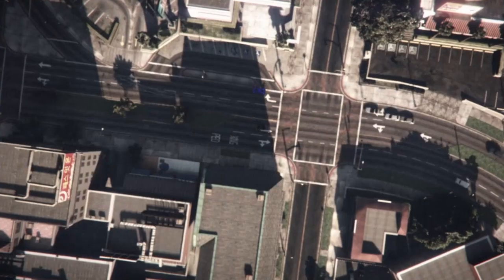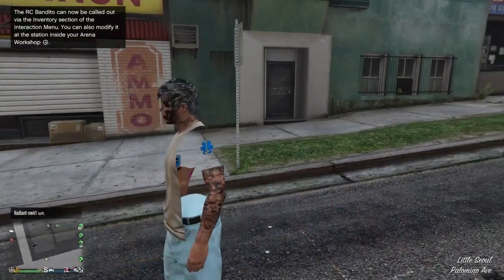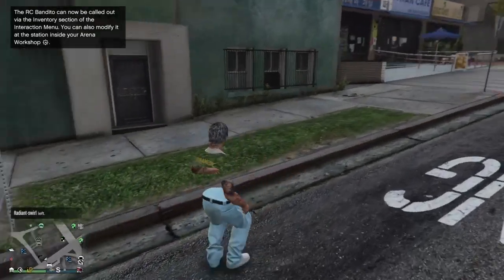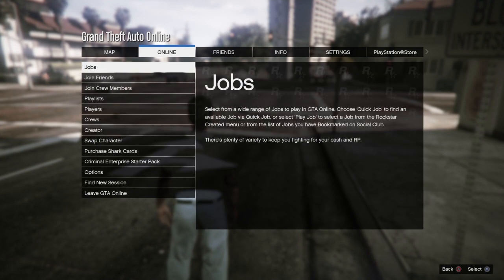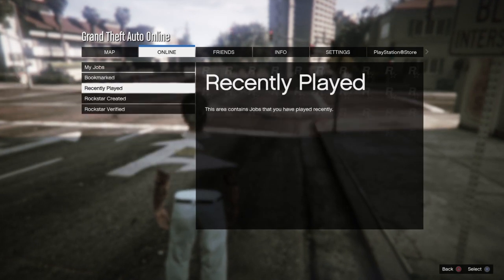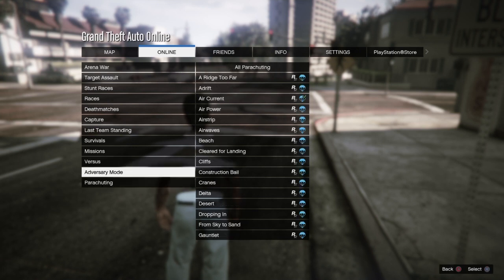Once you load back in, you'll see you have an invisible paramedic outfit, but it's going to look ugly. Don't save this outfit. Go to Online, go to Jobs, Play a Job, Rockstar Created, go to Versus, and start up a Crooked Cop. You want to start it up and put it on Player Owned.